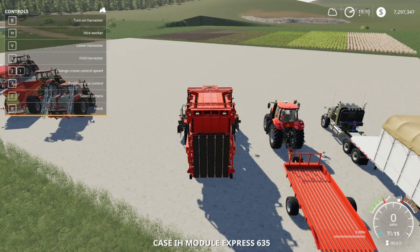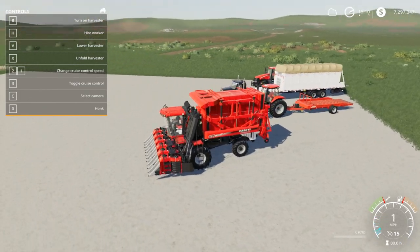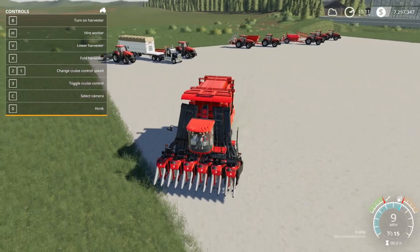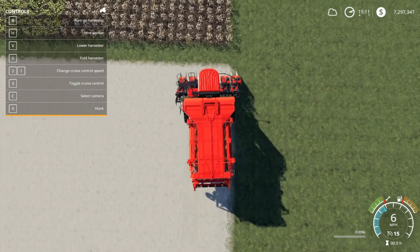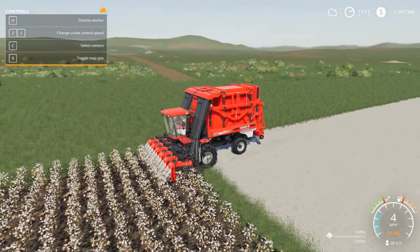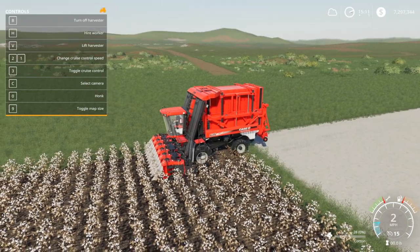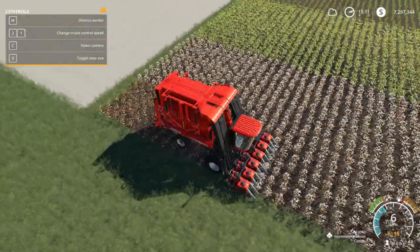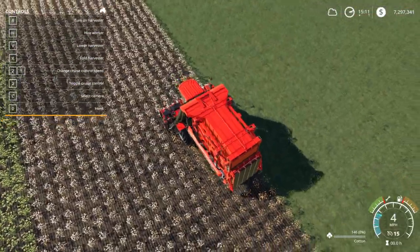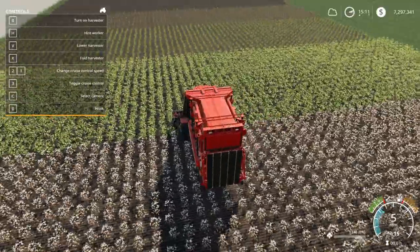We're going to hop in and turn on the help menu so you can see the different options. The harvester unfolds — it does fold down into a smaller setup and doesn't move very fast. You can hire a worker to do the harvesting, and if you have a worker hired, it will automatically unload full bales of cotton as they fill up. If crop destruction is turned on, bales can be destroyed by driving a tractor over them, though the harvester itself doesn't appear to destroy them.